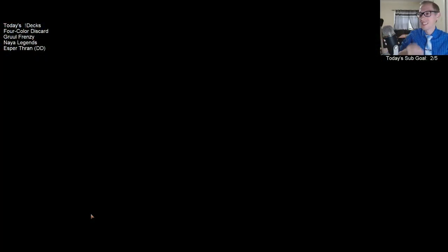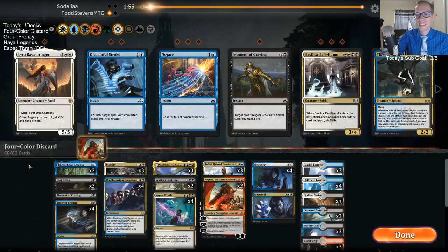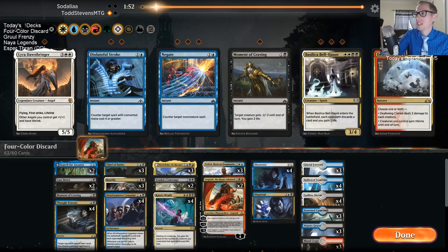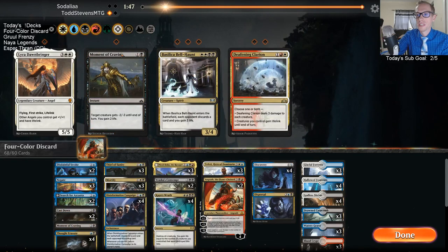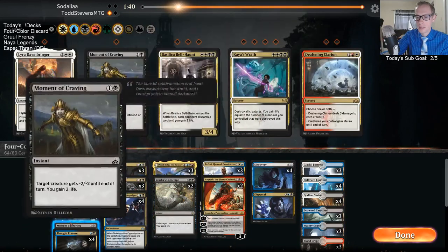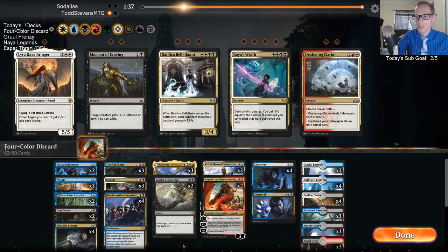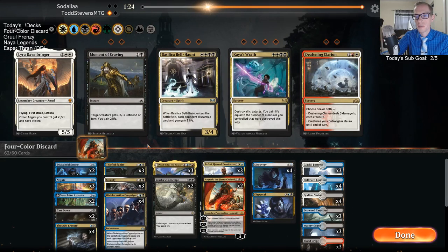Looks like the opponent concedes - they are pretty dead. Alright, so we're bringing in our Thieves. Our opponent should be bringing in their Thieves as well, so we want to make sure we have answers to Thieves. Even though I'm going to be taking out Kaya's Wrath and Moment of Craving - cards that kill Thief - we still have two Cast Down and three Mortify. Moment of Craving is probably just better than Cast Down, but they could have Doom Whisperer, so I'll keep the Cast Down.